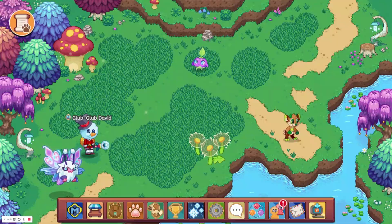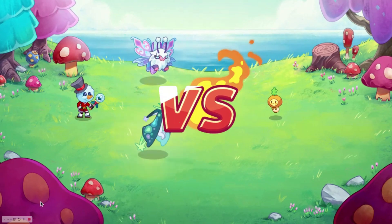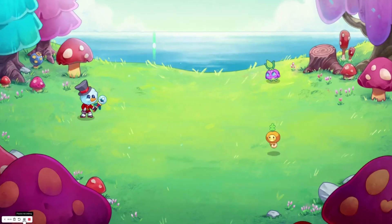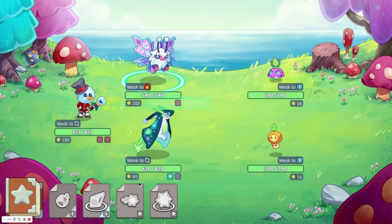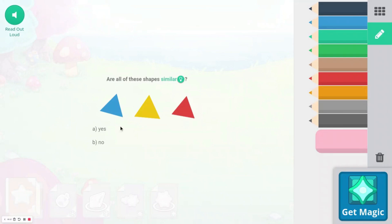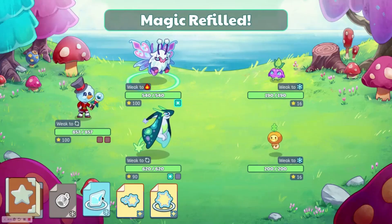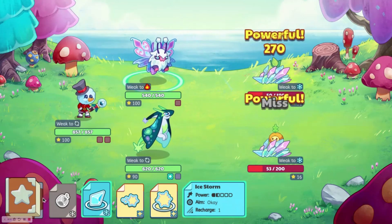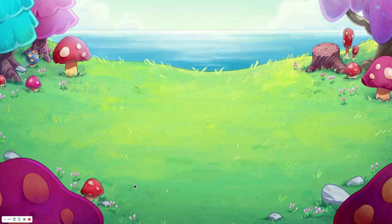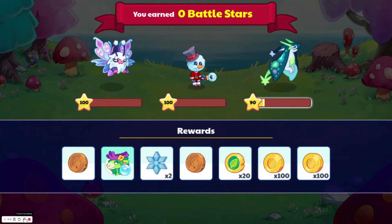The next thing I think Prodigy needs to do is add Starlight Festival — it's been like four or five years. While we're on the topic of festivals, let's also talk about boss battles for festivals. We got one for Pumpkin Fest but didn't get one for Winter Fest, so I think they should add more bosses for Spring Fest, Starlight Festival, and Summer Fest. Although there is already Apple Pot for Summer Fest, so that sort of is a boss.